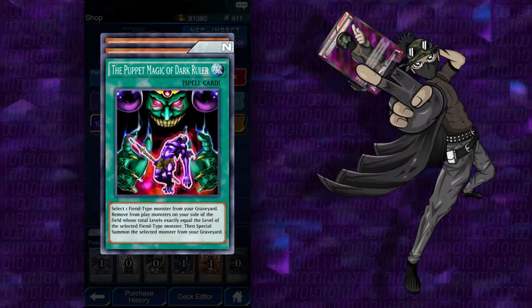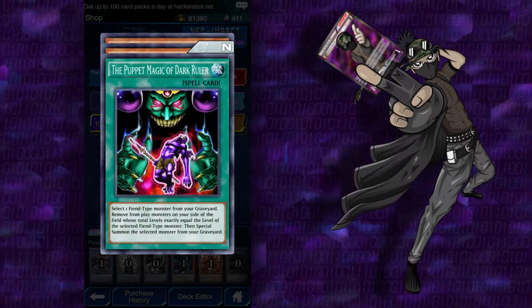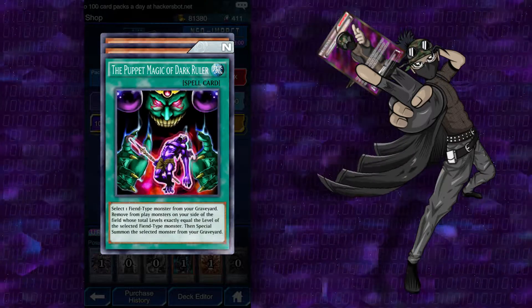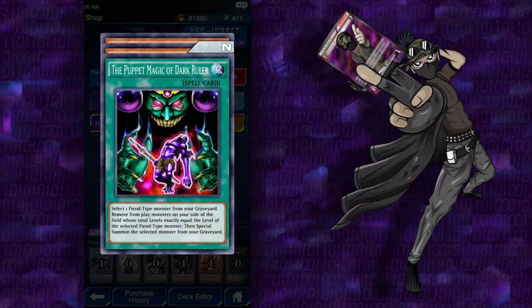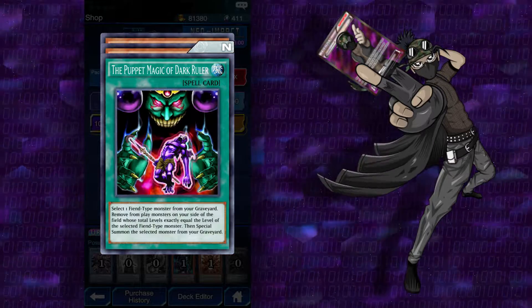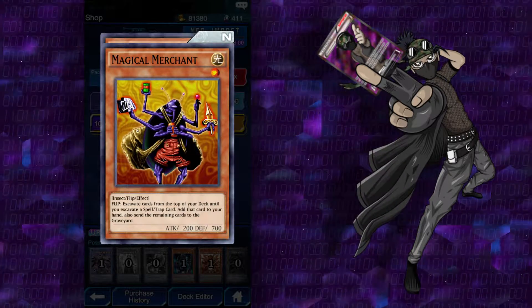The Puppet Magic of Dark Ruler: select one fiend-type monster from your graveyard, remove from play monsters on your side of the field with total levels exactly equal to the level of the selected fiend-type monster, then special summon that monster from your graveyard. You could probably use this with Necrofear if Necrofear can be special summoned from the graveyard — she might have a special effect that says she can't be special summoned, but if she can, then you can summon her. Or the Archfiend Princess or whatever. Magical Merchants, very seen.